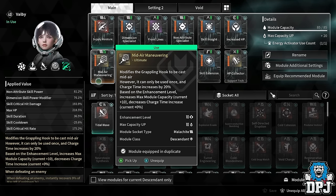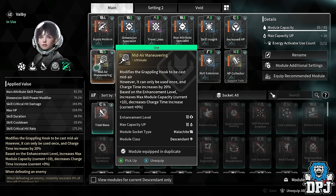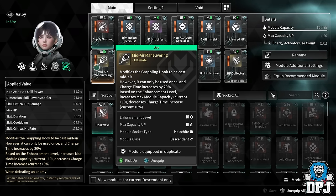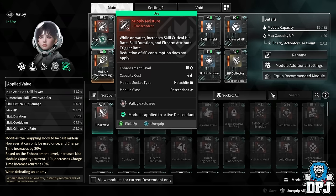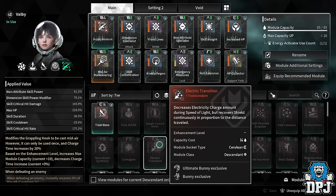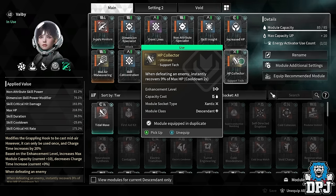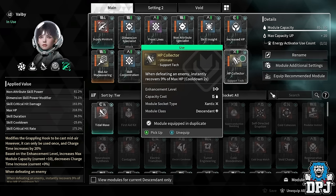For modules: I have Mid-Air Maneuvering — I love this perk — and a socket that gives me extra capacity, putting me at 85 out of 85 capacity. Whenever you increase Mid-Air Maneuvering it adds to your capacity, so with mastery rank, an energy activator, and this I have pretty much maximum module capacity. I have Supply Moisture enhanced down to costing only 4 — very cheap for a transcendent mod. Then HP Increased at 218% and HP Collector, because I want survivability.